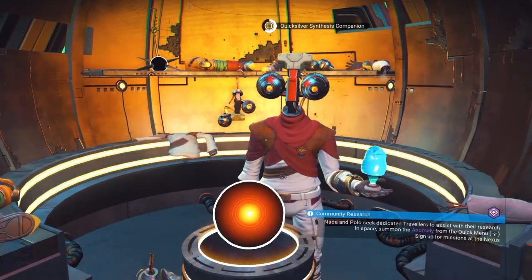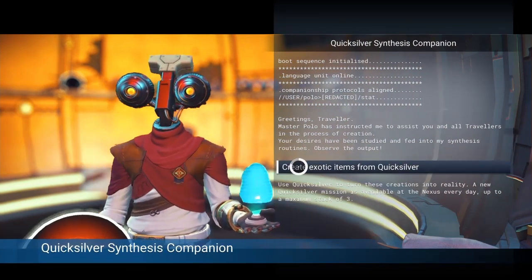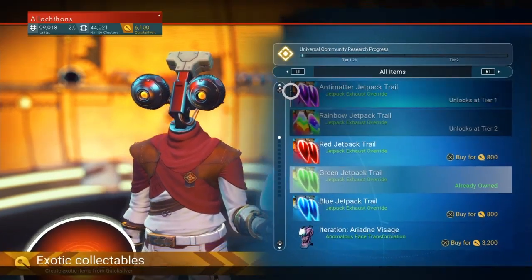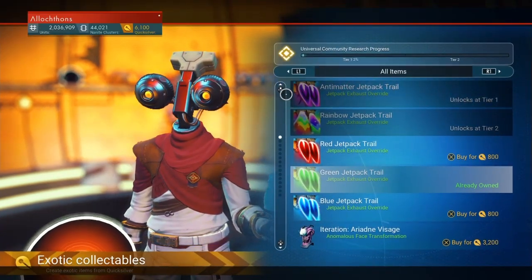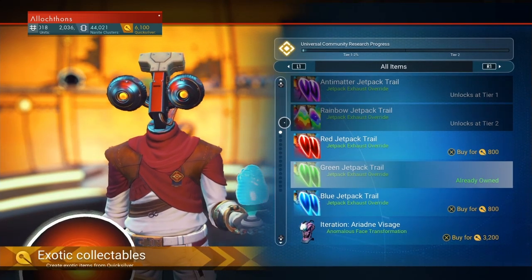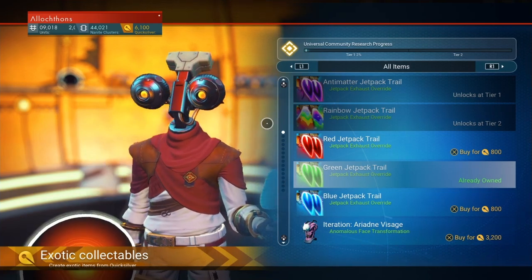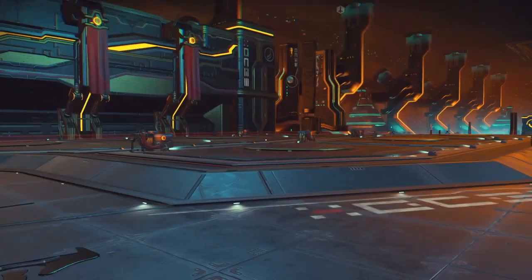I just answered my own question. It looks like we're getting more Jetpack Trails. That answers what two and three are going to be. We have Anti-Matter Jetpack Trail, which looks like it's purple, and Rainbow Jetpack Trail. That should be very interesting — I'm looking forward to that. So there you go, more Jetpack Trails: purple and rainbow.